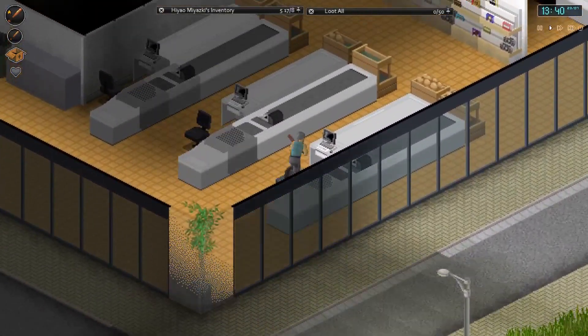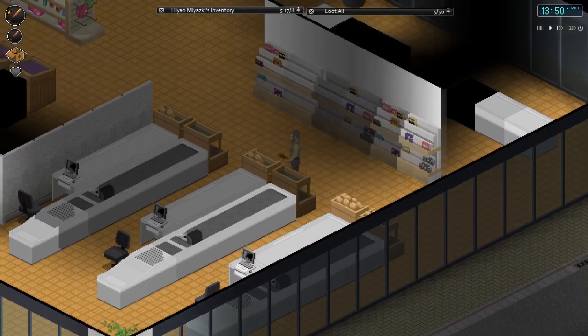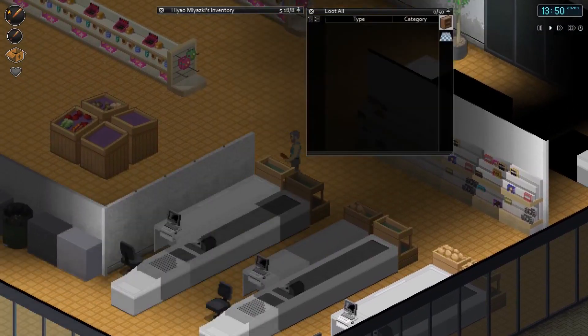Look at this snazzy supermarket - a lot better than the one in West Point. Concrete powder - oh right, is this a DIY shop or something? Got some nails. If I can find a hammer, I can put them through my baseball bat anyway.